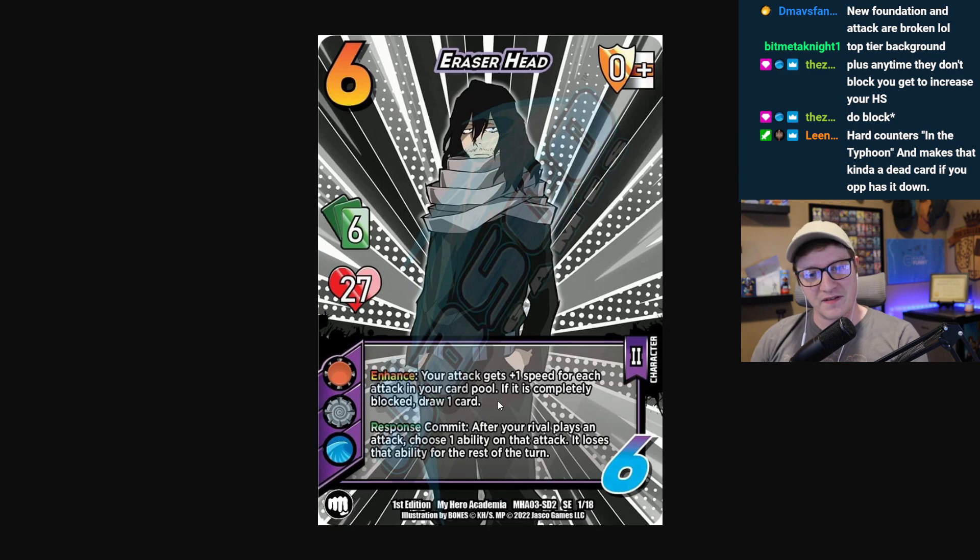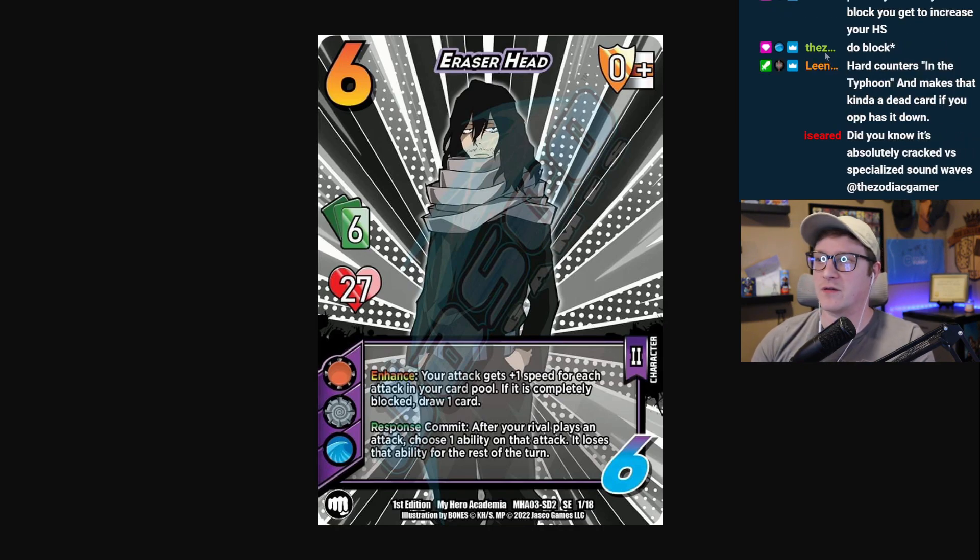That's insane guys, that is so crazy good. Think about being able to point and click your opponent's best piece - the part that you can't deal with - and say I don't want to deal with it. Let's just look at Back Alley Haymaker: I don't want to deal with the build - it's gone. I don't want to deal with stun too - it's gone. I don't want to deal with EX - it's gone. It's my choice. There's so many amazing abilities that can happen. It's mind boggling how good this card is. Hard count in the typhoon makes that a kind of dead card if your opponent has it down - that is a very niche example, but there's definite counterplay. Scale of one to ten, this is like an eight or a nine for me. I think this character is awesome and it's going to see a ton of play. It was absolute crack versus specialized sound waves - you just pick, hey, you don't draw a card or you don't stack. There's some crazy good interactions there.